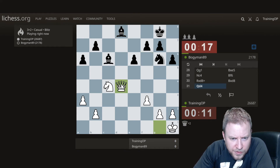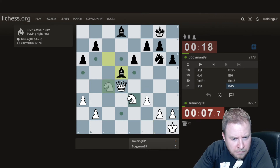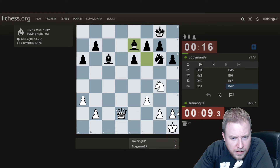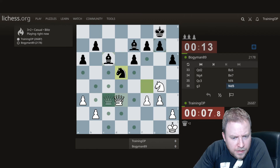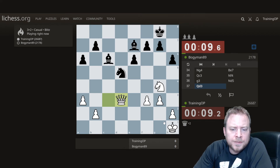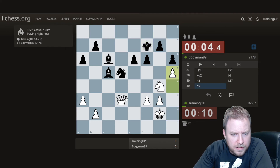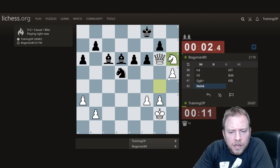Let's go there first to provoke Bishop F6. I want B6. Seemed like a good time to do that.